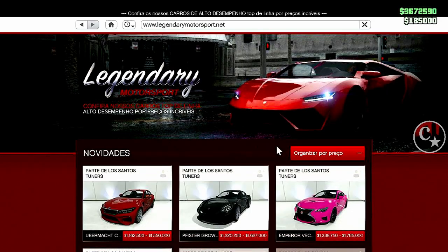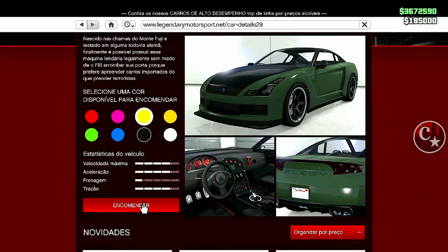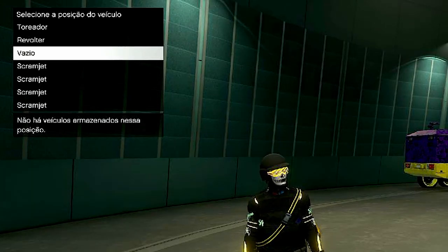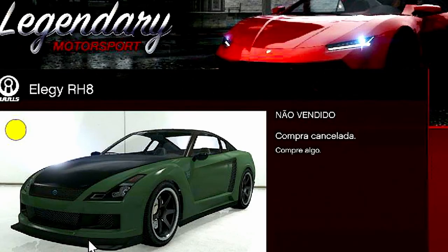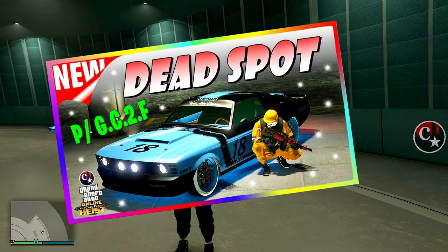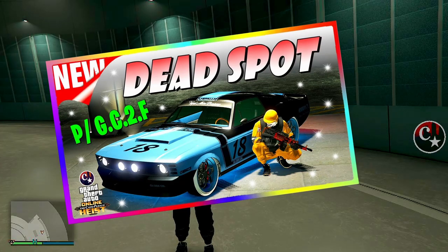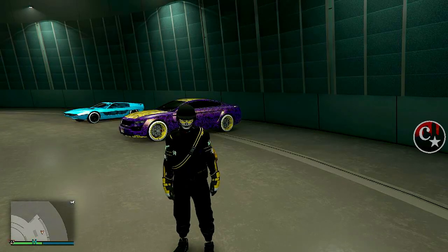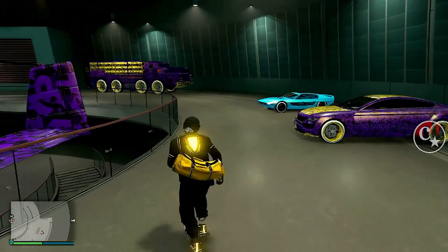Então eu vou simular a compra de um veículo aqui em cima desta vaga, dentro do meu complexo. Está vazio. Assim que eu compro este veículo em cima da vaga, vai dar não vendido — compra cancelada. 'Caverna, mas eu não tenho uma vaga bugada, como eu faço?' Galera, eu já trouxe um tutorial pra tá bugando o slot no GC2F, mas não funciona mais porque tomou um hotfix. Mas pra fazer este método aqui funciona — vou deixar o link do vídeo no primeiro comentário fixado. Se você quiser fazer um dead spot, uma vaga bugada, pra tá colocando dentro do complexo para fazer os merges de veículos de cliente.